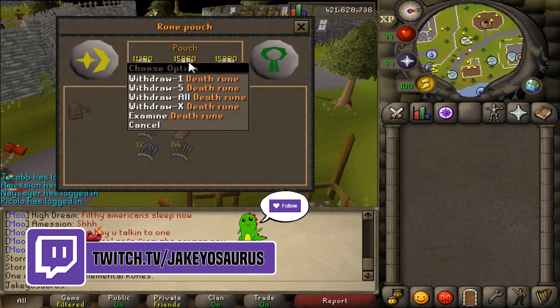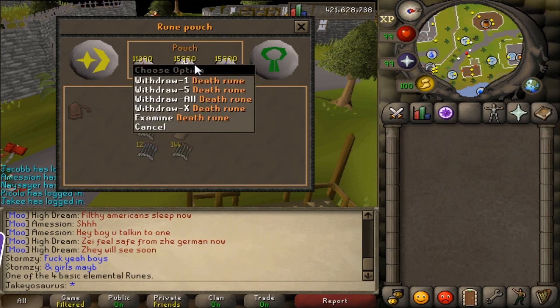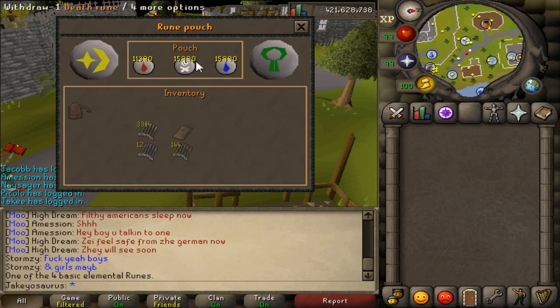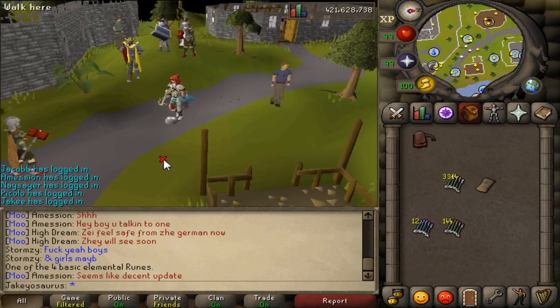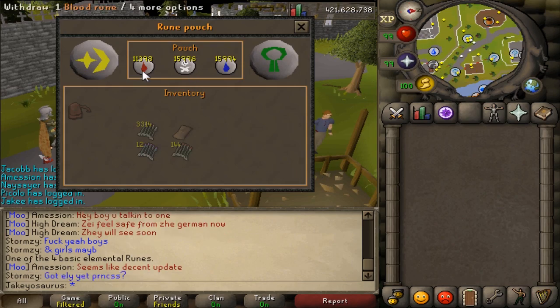If we look in the rune pouch we can see we have ten spaces left - death runes and water runes. Bear in mind if you try to pick up a hundred death runes and only have ten spaces, none would go into the pouch and they would all go to inventory. But let's pick these up - boop boop boop - and looking in the rune pouch again they were automatically added.